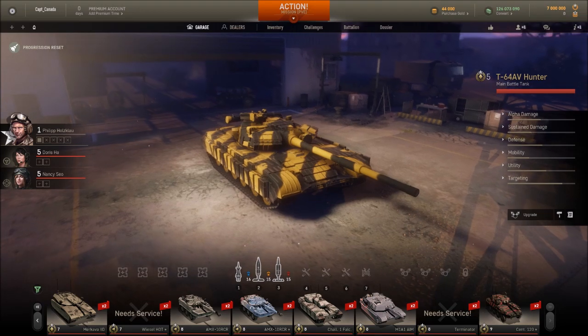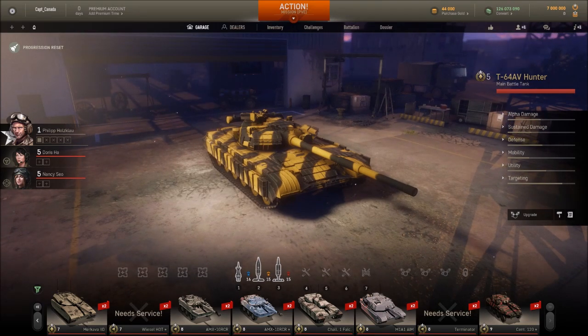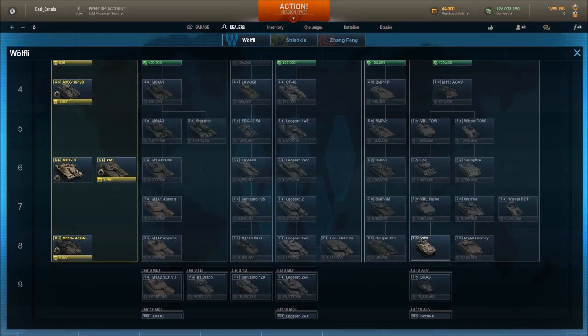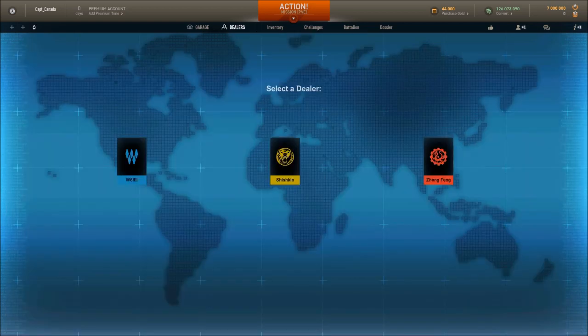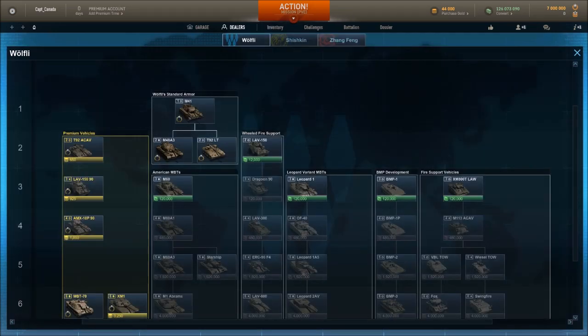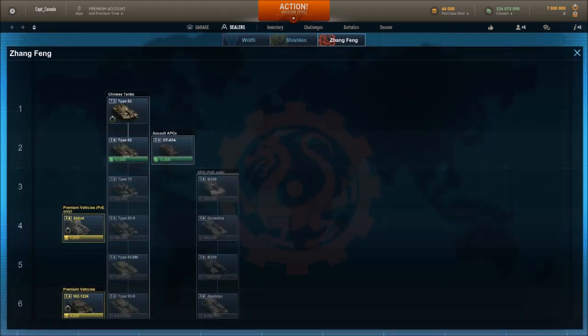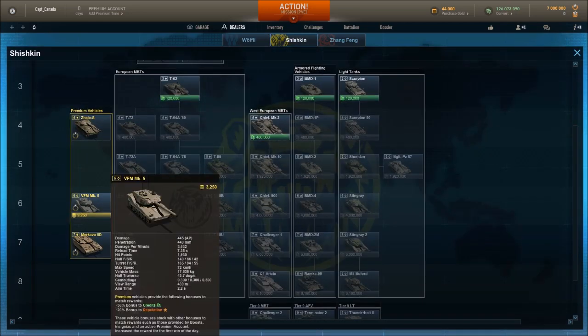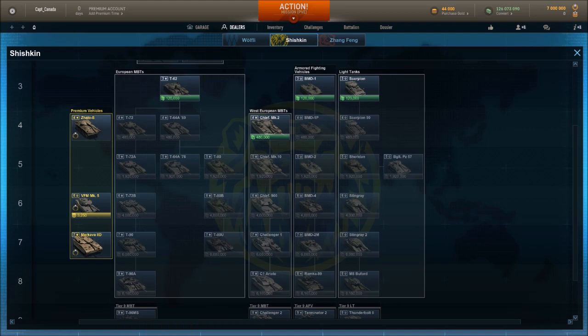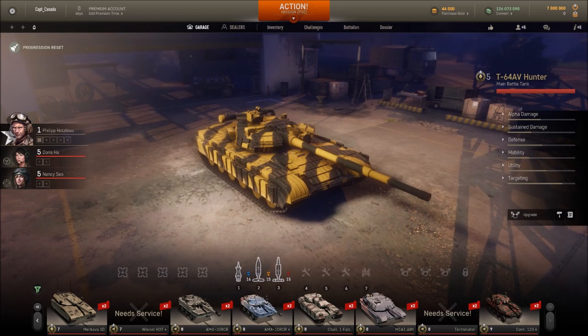One of the first things you'll notice is that I've got a progression reset button up here. I wasn't even in the country to reset my account, but it reset itself anyway. Going into my dealer tabs, I have no progression on anything — so if you're one of the people that didn't go in and reset, it reset for you. Even some vehicles I owned before, like the VFM, are back in the not-owned column. But some others I had before, like the Merkava and the Jalo S, are still here.